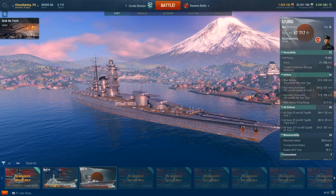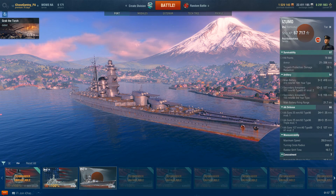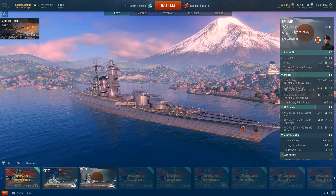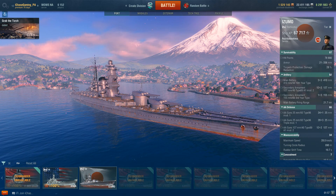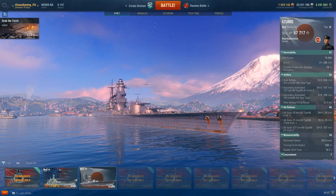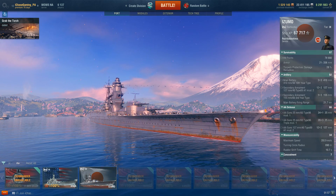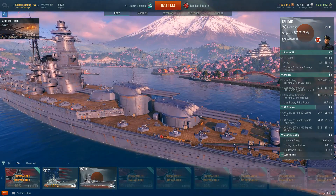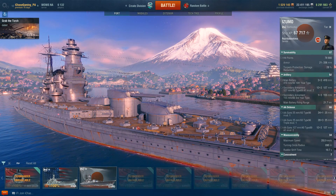Hello everybody and welcome back to another ship review. This particular one was requested by the patrons, which means playing ships I'm not particularly fond of. The Azuma has gotten a little bit better for me, but overall it's not one I particularly like. Her bow looks okay — that's pretty much the only part I actually like. The rest I'm not hugely in love with; that superstructure kind of reminds me of a particular house under the sea.